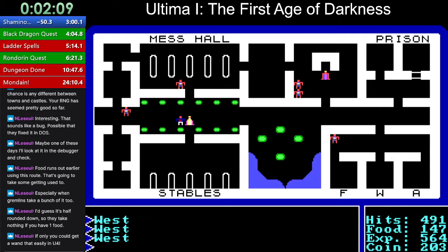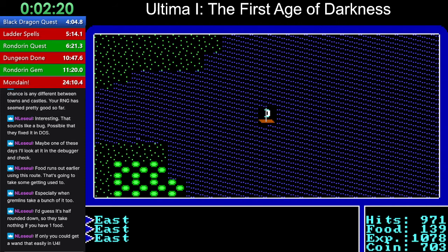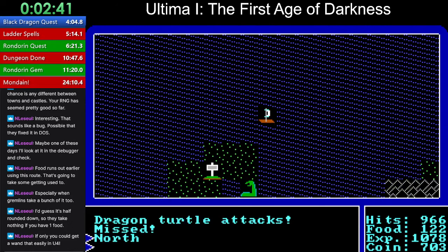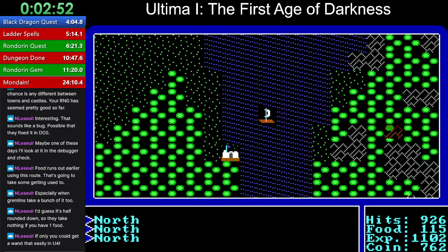I've had pretty good princess RNG, actually. I wonder when that comes back to bite me. I've got my two I need for spells — I need four total before I go into the dungeon. Four before the dungeon, five after.